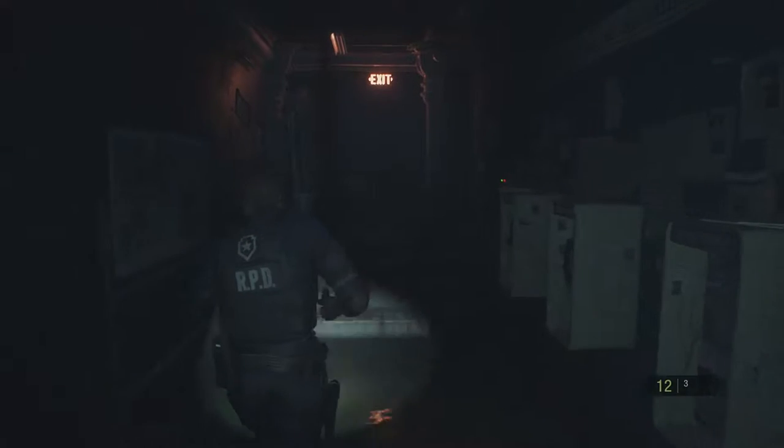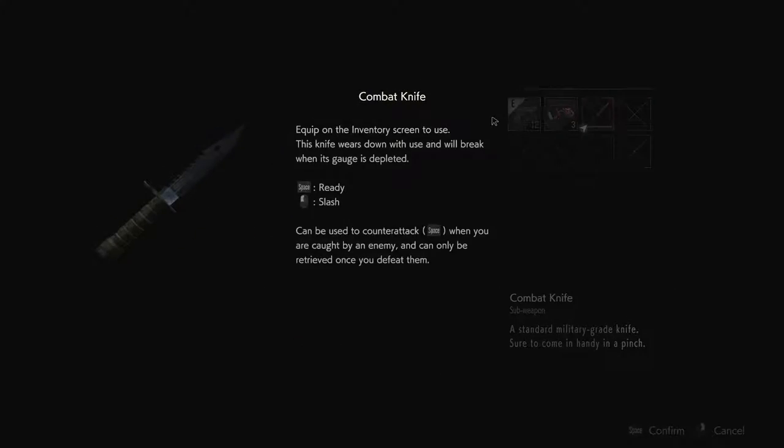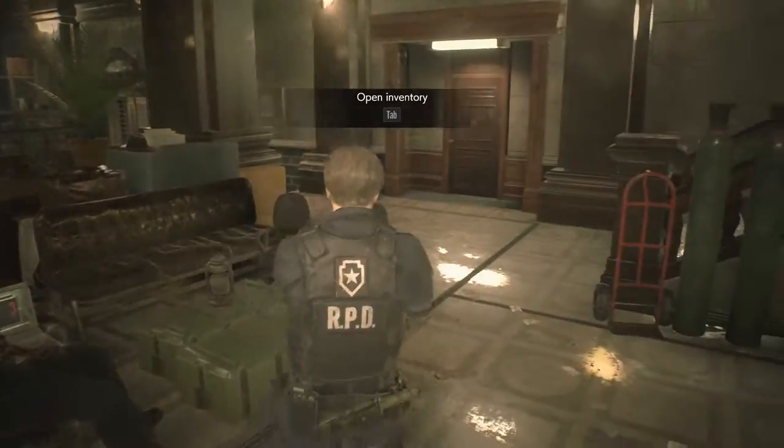You will have to fight these other two zombies that block your path back to the shutter. Once they topple over, run over them and head back to the shutter at the end. Interact with it and the game will play two more cutscenes to introduce you to Lieutenant Marvin. These cutscenes are quite long so you can and should skip them.